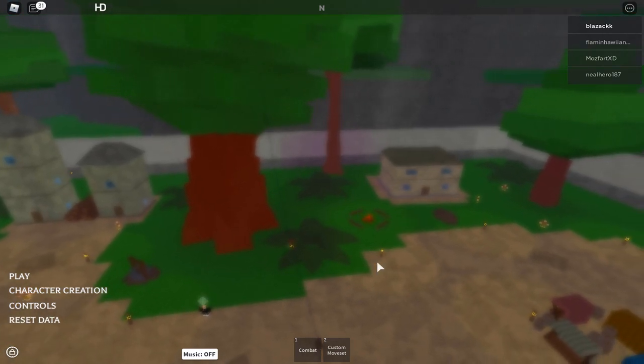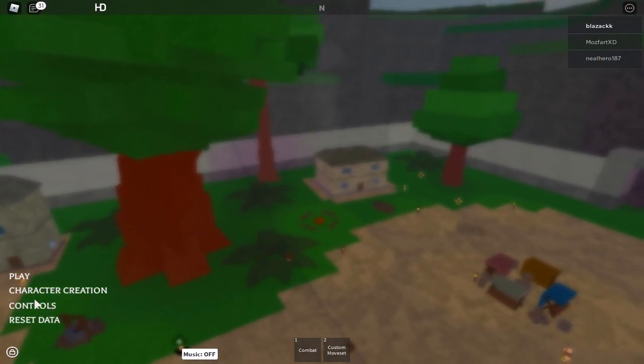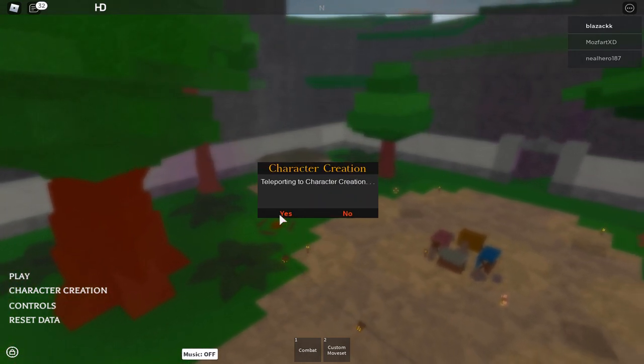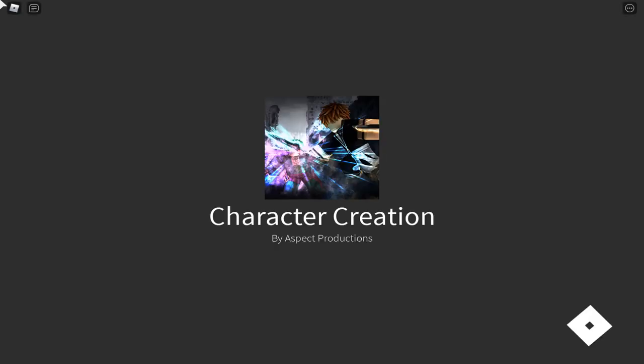When you first join the game, this is how it will look. First you have to create your character. I've already created mine — it's kind of unique, I make it unique with some custom choices. Go ahead and create your character.